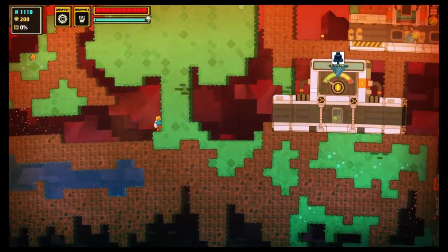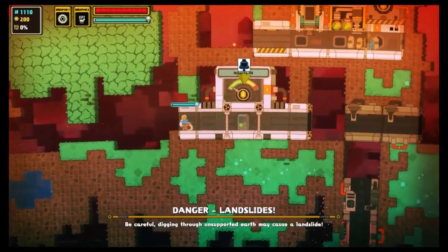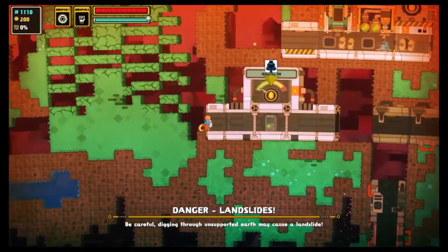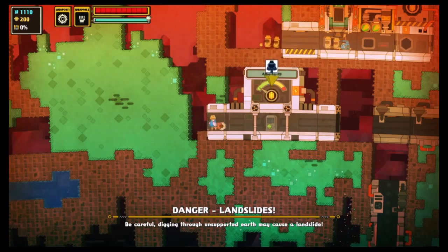It's dangerous when the green blocks are removed from the ground, because things can stop and you won't be able to use them. You can also sit and die (dood).